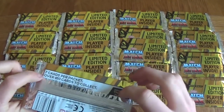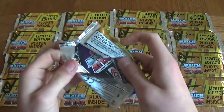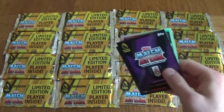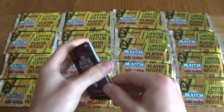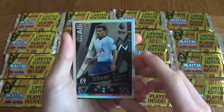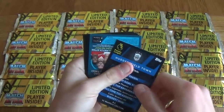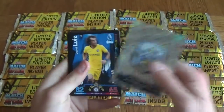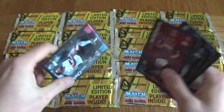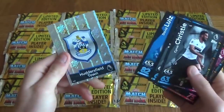First of all we've got one of the normal packs. We've got 7 cards per pack, over 450 special cards to collect. So we'll come away with 20 limited edition cards by the end of this video. First card out is a silver Dele Alli — not bad at all — being our first limited edition card. We've also got the Huddersfield badge, Louise, Soon Chu, Manquillo, Wilshire and Chrissie. These cards look really cool.